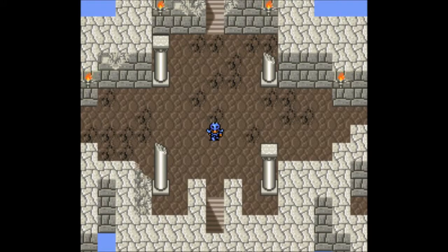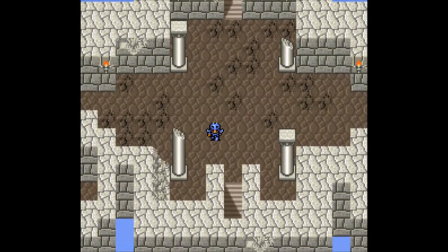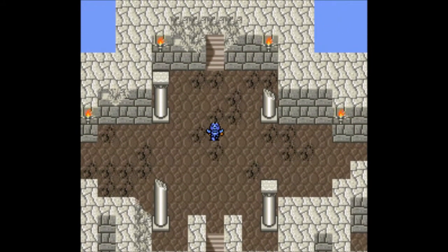Welcome back, this is Baller Scuba with an episode of Let's Play Final Fantasy 4. I'm joined as always by my trusty squad of Cecil, Rydia, and the Bard. When we last left off we just got the Bard — I was not too happy about that. We're still here in the castle.